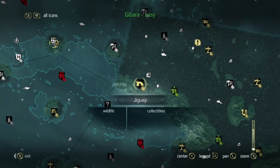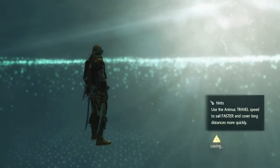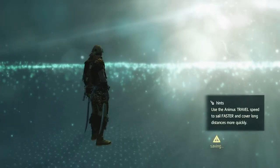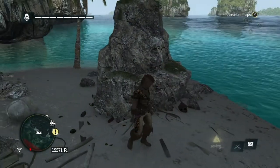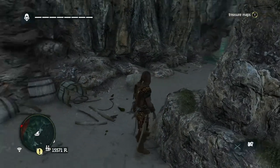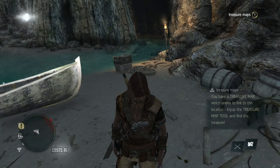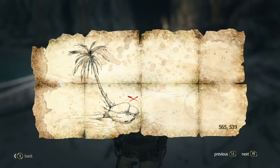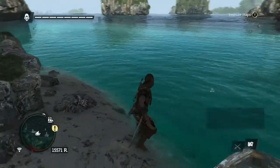Sort of here — 565, 539. Sorry, but in Jiguiri. And you fast travel there and find that Kenway is at this location. A treasure map will pop up saying you have a treasure map here. Now you've got to find a palm tree with some rocks, and around there is where the treasure is located.